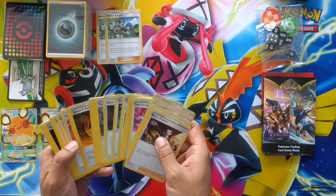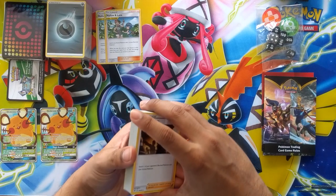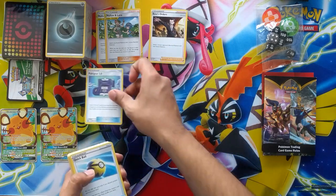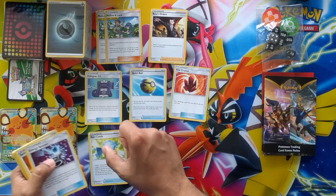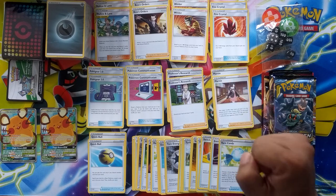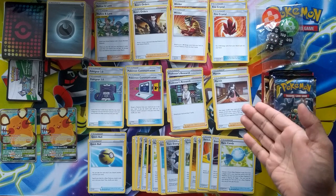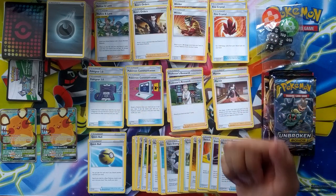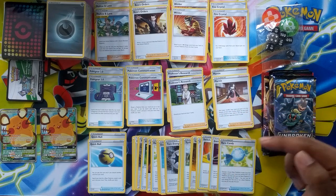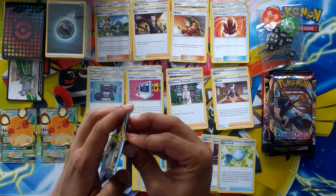Let me piece out the trainer cards. It's not all in order but there are two Boss's Orders in there. There are quite a few playable trainers — Boss's Orders going for 2.50 each, some going for one pound 50p. If you piece it all up it's quite a lot of value. I'll put a full list of the trainers in the description.